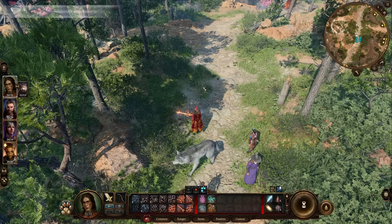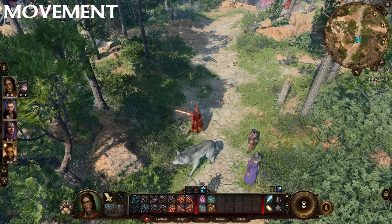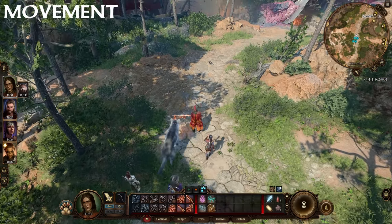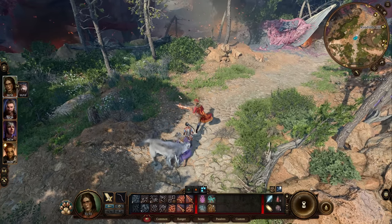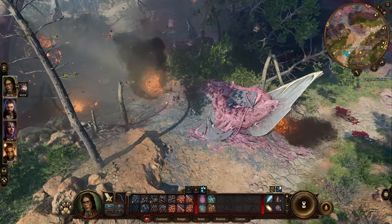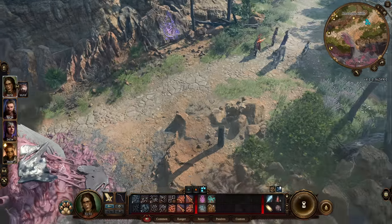Let's start off with movement. If you're using mouse and keyboard, this game is a point-and-click game. However, you can actually hold down your left mouse button and wherever you point the cursor is where your character will go — you can even run in circles. WASD will pull the camera away from your character, and the middle wheel button on your mouse will allow you to rotate that camera.